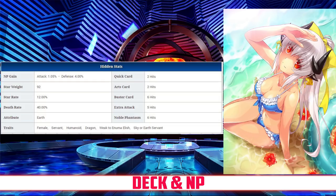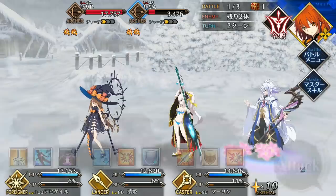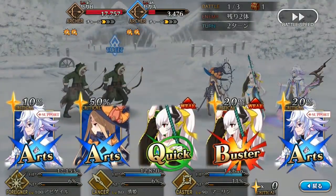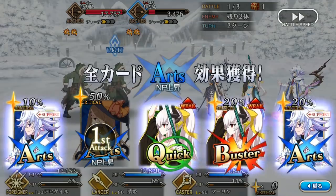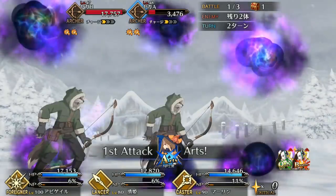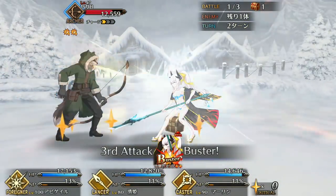It is worth mentioning that Kiyohime Lancer is unique in that her Buster gives a good amount of NP gain when leading with an Arts Card because of the high hit count on it. So an Arts Buster Buster will give Kiyohime a 32 percent NP charge. And yet another gacha where we have a five-star Lancer and a four-star Lancer bundled together — no doubt triggering PTSD for everyone who tried to roll for Brynn. But thankfully, unlike Fionn, Kiyohime spooks aren't as bad and she is a wonderful consolation prize.